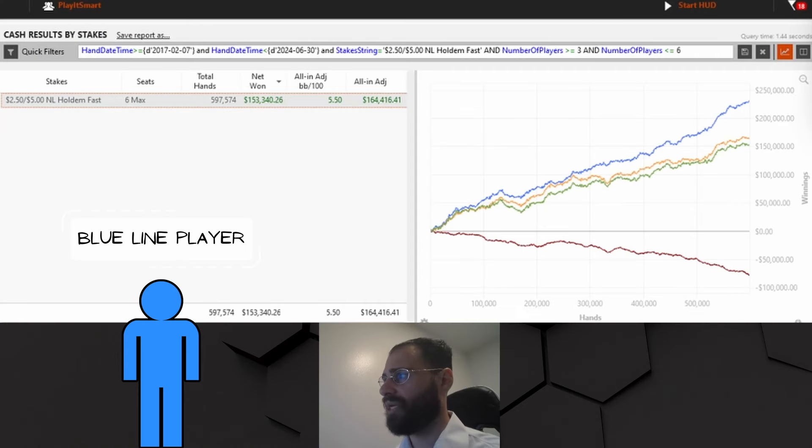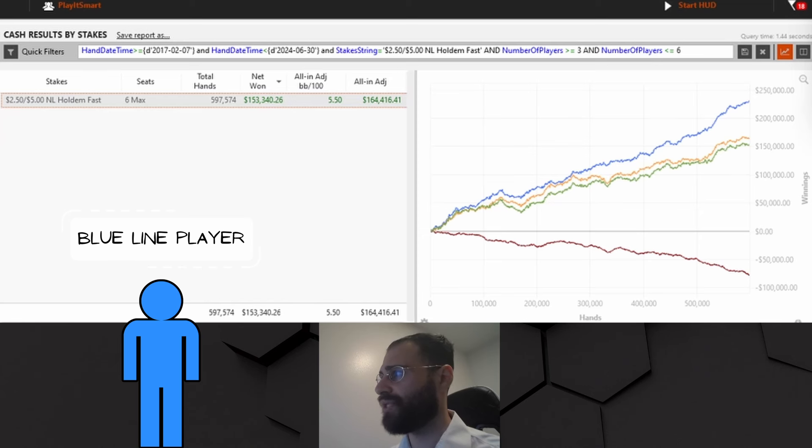A lot of you think a blue line player is someone who just under-bluffs, his red line tanks, and his blue line slightly outpaces that losing red line for a 1.5 BB win rate. I'm going to add a second distinction: the blue line crusher. This is a player just as skilled as a red line crusher — he just understands equity realization differently. He's good at value betting thinly, good at bluff catching. For me, two skills make up a huge part of my blue line win rate: funneling players into a node of the game tree where their ranges are by nature very wide and weak, while making sure to have my ranges protected in those spots to deal with the inevitable over-bluffs from my opponent's weak ranges.